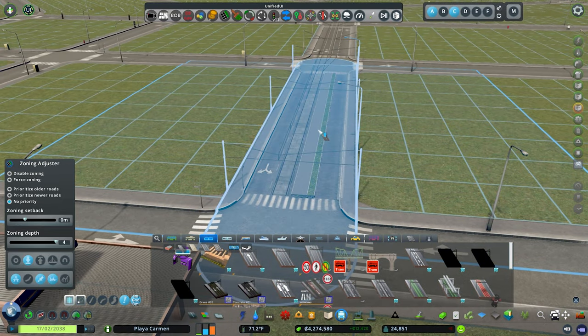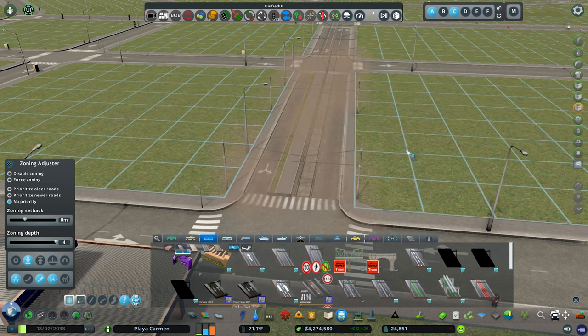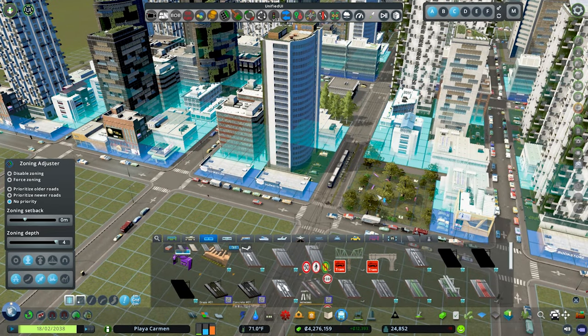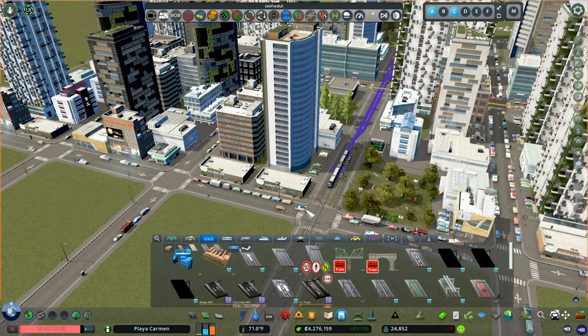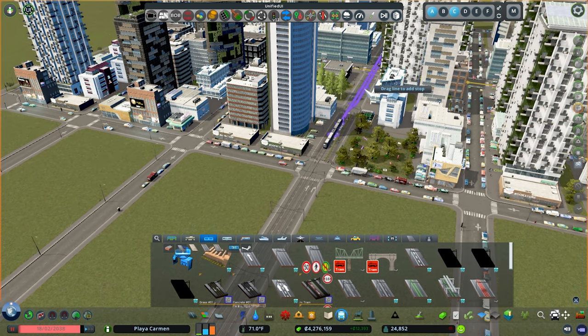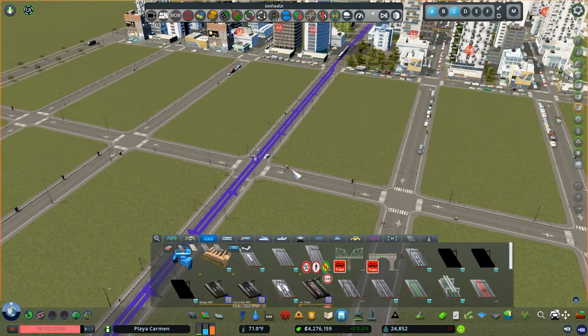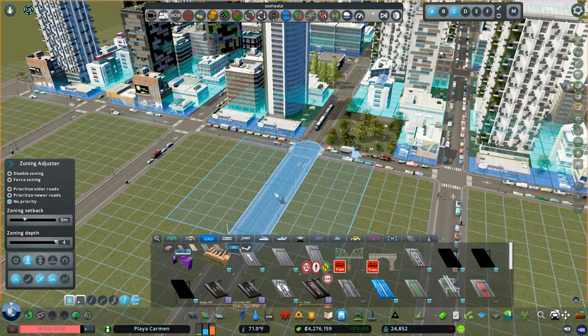That looks really good. I'm actually going to switch it over to that side so that the people are closer to the train station. Then we want to pause and go into the tram settings and adjust our station back. I can't do that because of this — let me try and add a stop. There we go. Then I can extend this guy all the way down there, and then upgrade this guy to this guy.